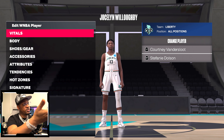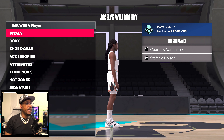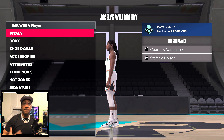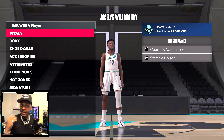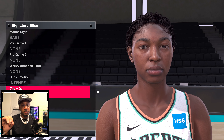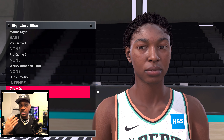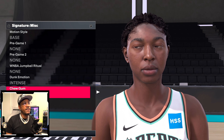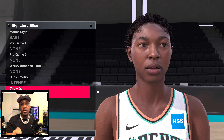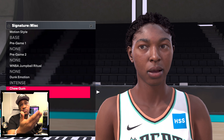Jocelyn Willoughby was added to the game via the Season 3 patch for the Liberty. She has braids and the side profile shows how the model looks from both a body standpoint and face scan standpoint — she looks amazing and dope, like herself. The close-up in signatures shows those baby hairs in detail. The chew gum face and everything looks in sync. That scan rig is impressive — you can see the pores in the face.